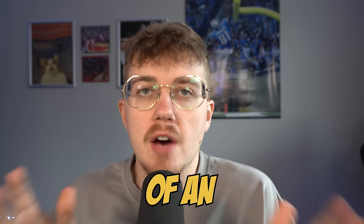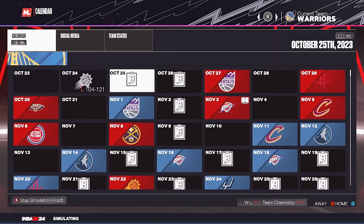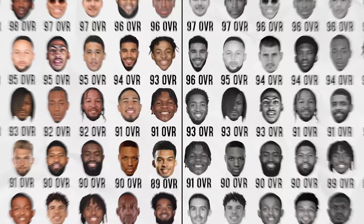The average height of an NBA player is currently 6'6", so today I have made every single player in the NBA 6'6". You can see the original 30 best players on the left, and the new 30 best players when everybody's the same height on the right.